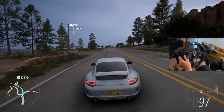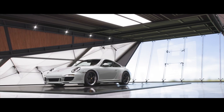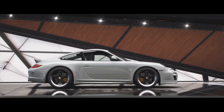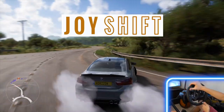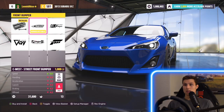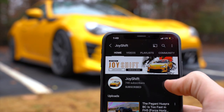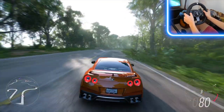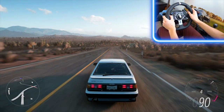And that right there is why I love Porsches. In this video we're going to customize the 911 Sport Classic and then take it for a drive with the wheel. My name is Nicholai and this is Joy Shift. I like to film and build cool cars in Forza Horizon 5. If you're new here, consider subscribing and hitting the bell icon so you can always be the first to watch new videos.